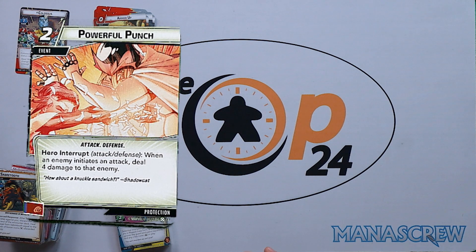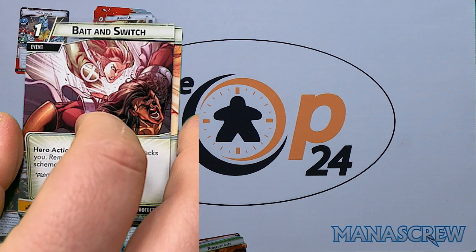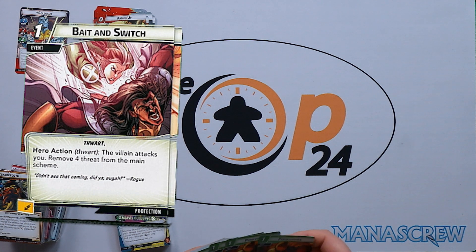Three copies of Powerful Punch: two cost, hero interrupt — attack/defense — when an enemy initiates an attack, deal four damage to that enemy. Three copies of Bait and Switch: one cost hero action for a thwart — the villain attacks you, and you remove four threat from the main scheme. Taking the damage to remove threat, which could be huge on an almost game-losing turn.